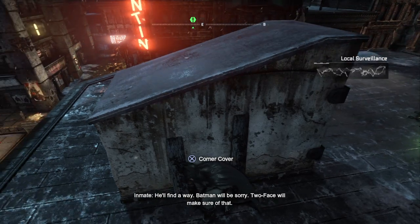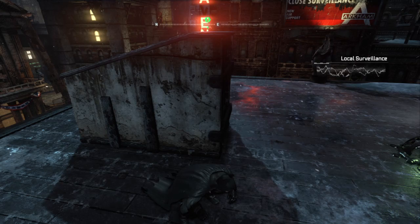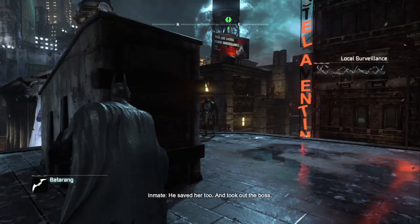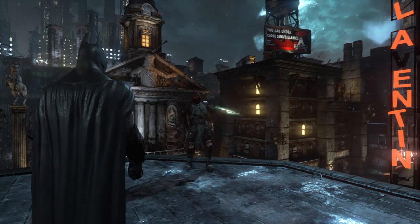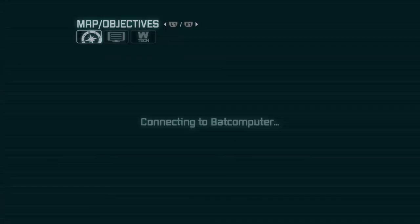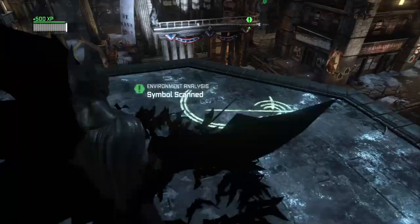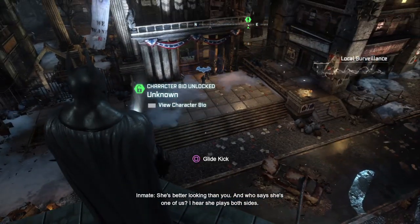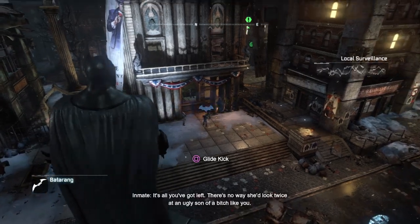What are you doing here? He appeared out of nowhere, took out everyone in the court. He saved Catwoman. Batman and Catwoman are free. I have been watching you, Batman, to see if you are ready. Who's this mysterious figure? So we don't fight him then? I think I can fight these guys again. There's no way she'd look at Batman like that. It's all you've got left.